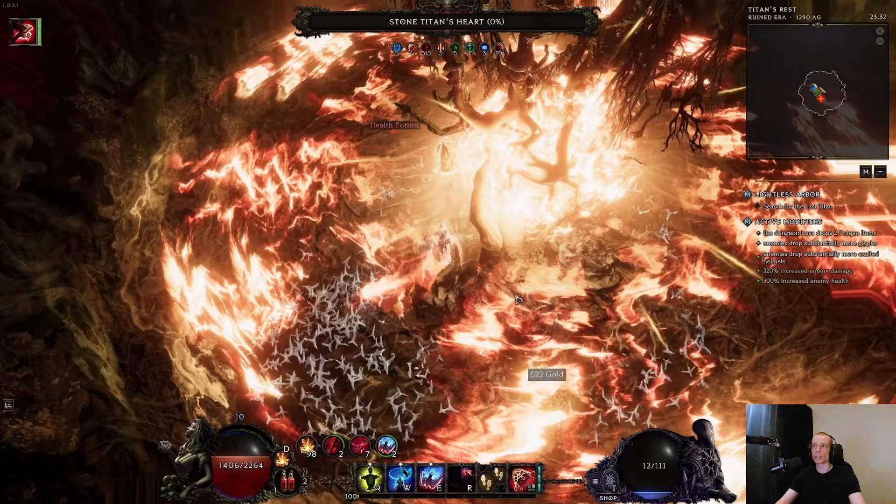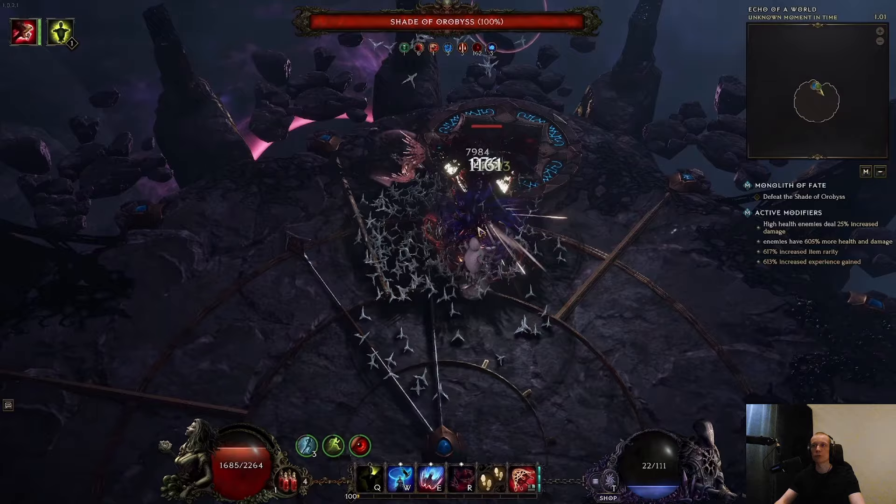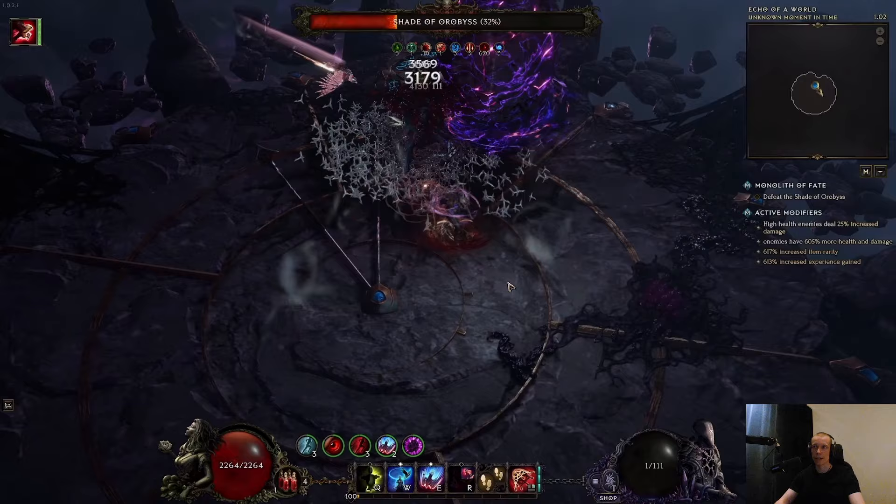T4 Jewel, T4 Arbor — not a problem at all. This is something that hopefully gets nerfed in the next patch, the damage is just too much. We also have a Shade kill here at 600 corruption, no problem at all. Going high corruption with this build should be quite easy. You will be limited by tankiness eventually, but damage will never be an issue. And it's really easy to get the damage, so you don't need insane gear.